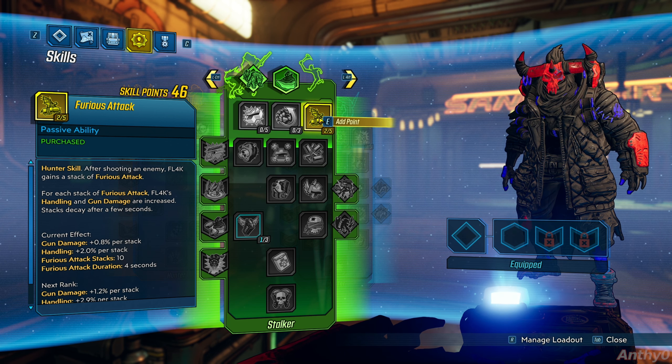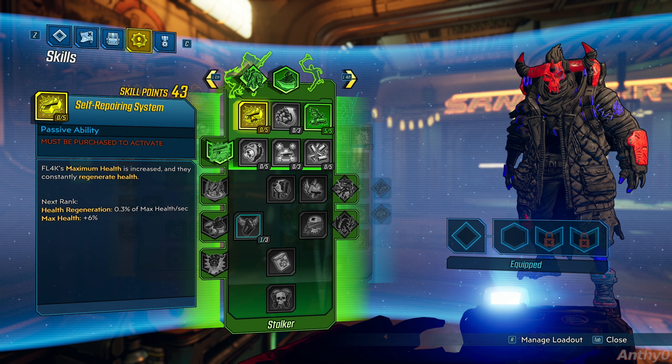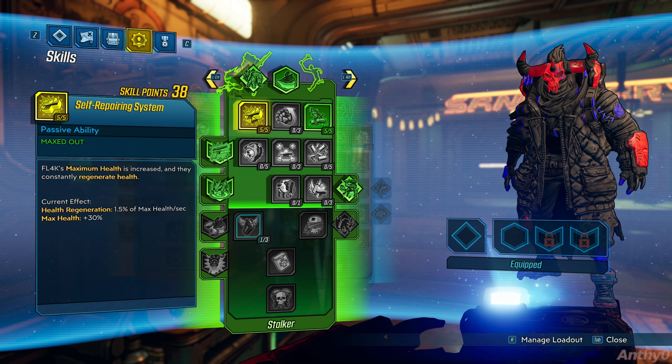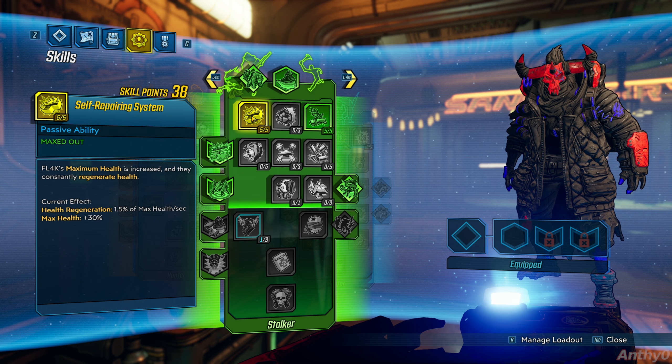We are going to invest quite a lot of points in the green tree because we want to maximize the damage you can do when using the Fade Away action skill. First, we are going to max out the Furious Attack ability, because we are going to hit Gravewort quite a lot and this will give us more damage whenever we hit him. Next, I'm going to max out health because at some point you might die using this build — on Mayhem Mode 3 there's a modifier that gives the boss a chance to return 30% of the damage back to you.